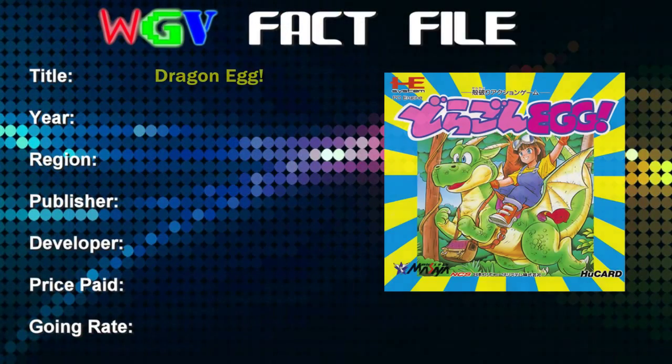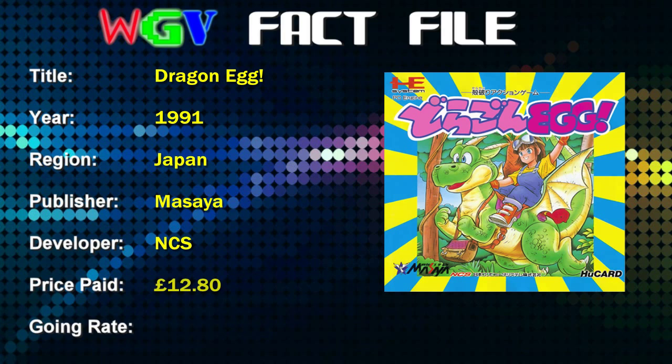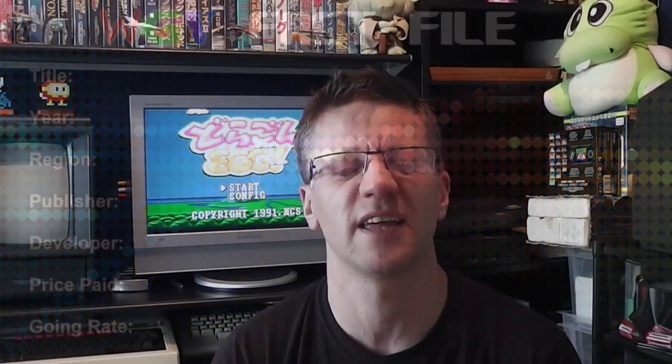For today's game review we're returning to Japan and the PC Engine. The game we're going to look at is a platform game called Dragon Egg. It was released in 1991 in Japan, published by Messiah and developed by NCS, though those two names could be a little interchangeable. Price I paid was £12.80; current going rate on eBay is around £20 plus, typically £20 to £25.